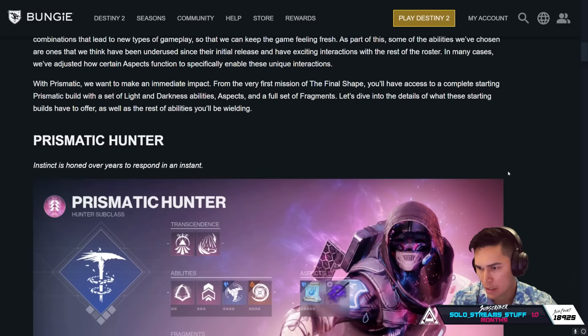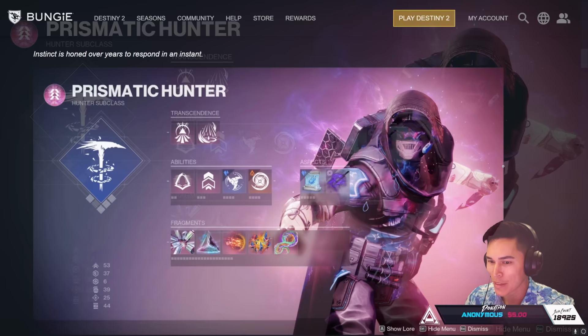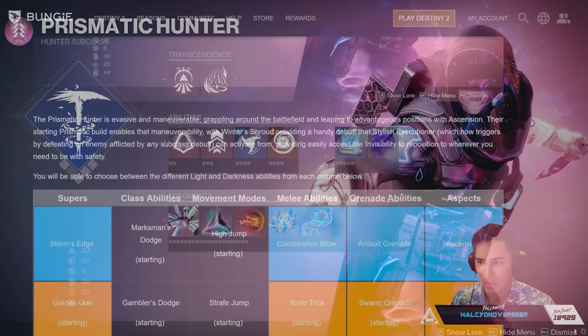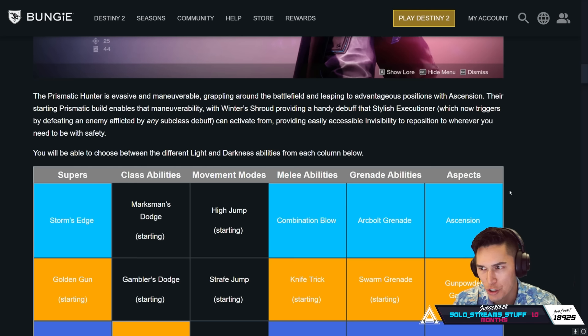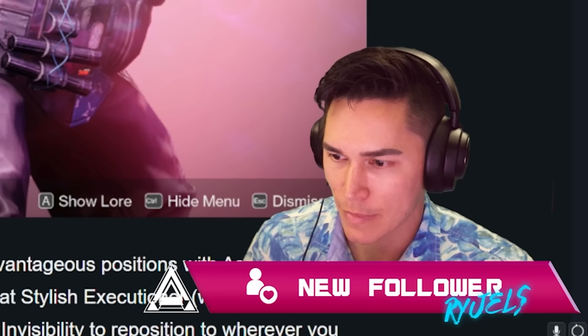Starting with Prismatic Hunter — instinct is honed over years to respond in an instant. Look at the color, the fragments — we've got our Shatter Dive, a Void Aspect, rocking a Swarm Grenade, and our Transcended abilities up here. The Prismatic Hunter is evasive and maneuverable, grappling around the battlefield and leaping to advantageous positions with Ascension. The starting build enables that maneuverability, with Winter's Shroud providing a handy debuff that Stylish Executioner — which now triggers by defeating an enemy afflicted by any subclass debuff — can activate from, providing easily accessible invisibility to reposition safely.